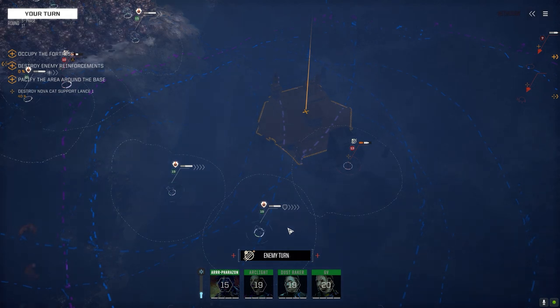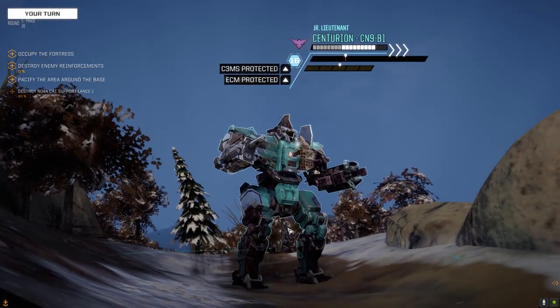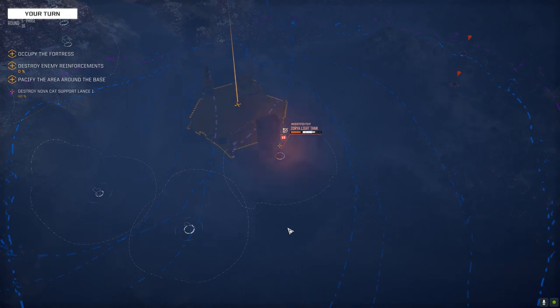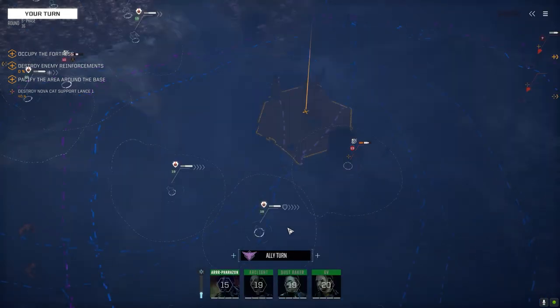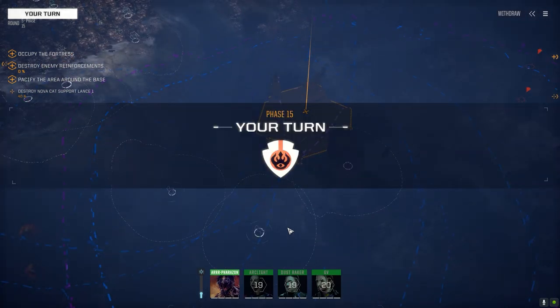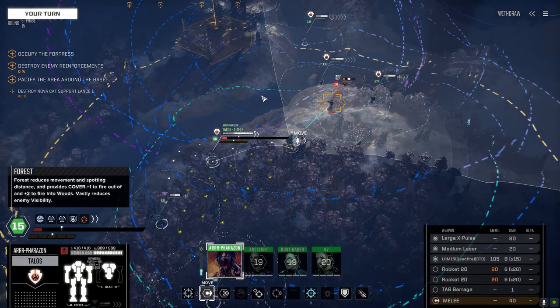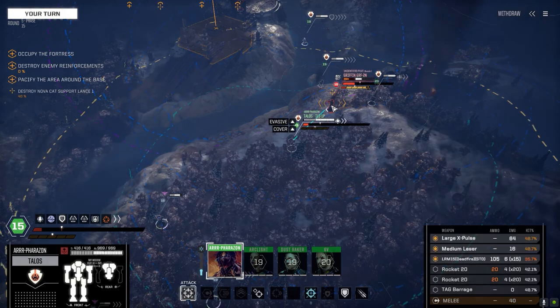I got it because we need ranged weapons, but it's really iffy. It's nice when you hit with it, but if you don't it's kind of a waste of weight and heat. I don't know what I would replace it with. You could go with an ER large and several ER mediums maybe, just to spread the damage around. But having that pinpoint 80 damage when you hit is really nice at this stage of the game anyway.